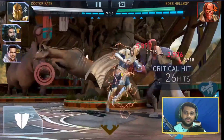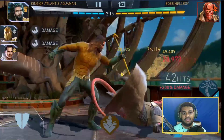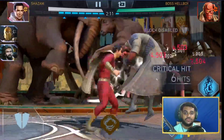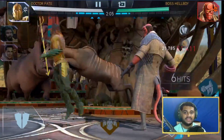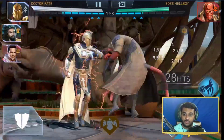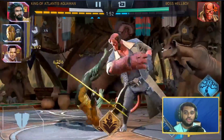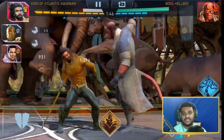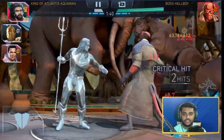King of Atlantis Aquaman is completely free-to-play. His passive does 10x damage for the first three special threes on opponents — that's the main reason he's on the list. If you are a beginner looking for a damage dealer quickly, you should unlock King of Atlantis Aquaman first before Batman Ninja team, Batwoman the Drowned, or anything else. I use him with Nora's Snow Globe, which is also a free-to-play artifact.